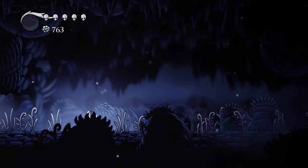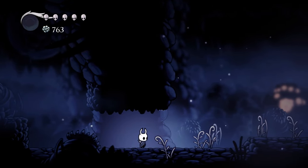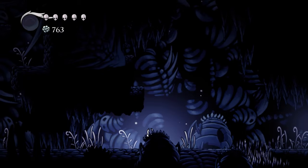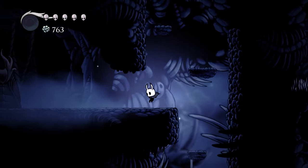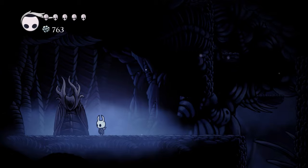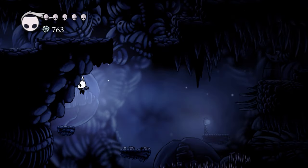This looks like a boss room and it's terrifying, and they gave you a place to get more juice. What the heck? That for sure is a boss. I'm going to the left first. Why is that there? There's another place to get juice — I'm actually losing it. That's two heals worth of juice. Let me unlock that and hit the bench.